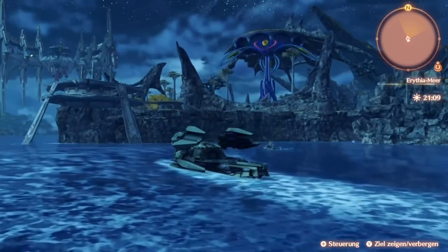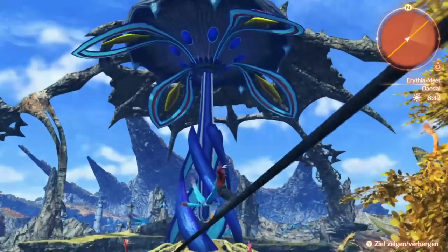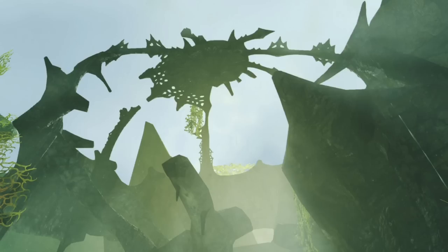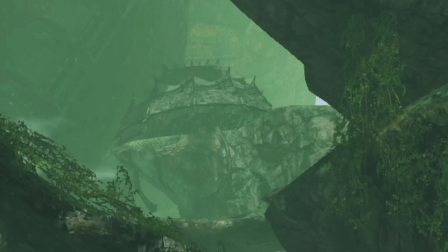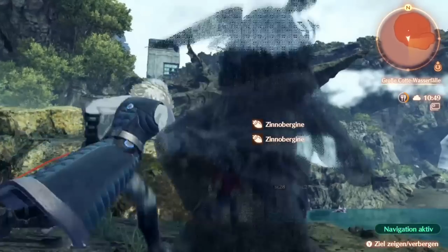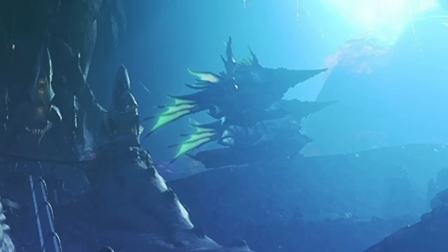Next up are parts of Leftheria. You can find them in Arithea and the area in front of the Mechonis sword. And boy was I happy to see them — gotta love that as a Xenoblade fan. Some smaller titans from the second game are also seen to be here. Gotta love those details.